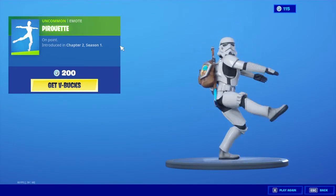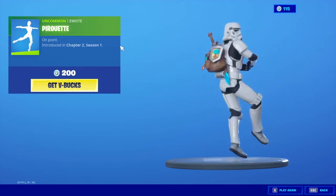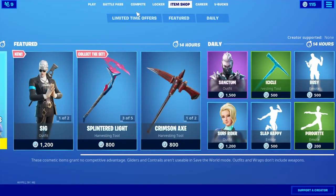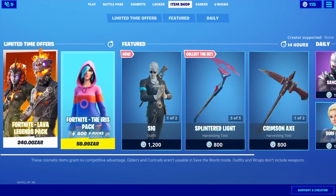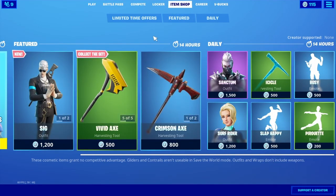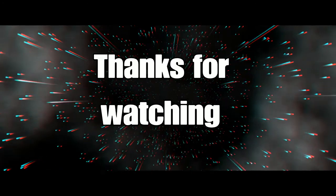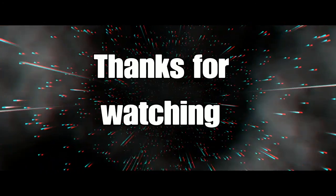This one was also introduced in Chapter 2 Season 1, and I think that's all. We just have these two packs — Lava Legends is back again. Besides that, they removed the Star Wars stuff again. That is it for the item shop — thank you guys for watching. If you enjoyed, make sure to like, subscribe, and turn on notifications. I'll catch you guys in the next one — see ya!